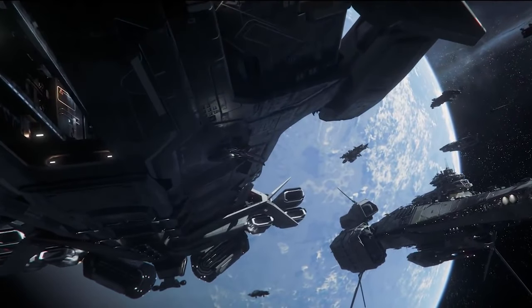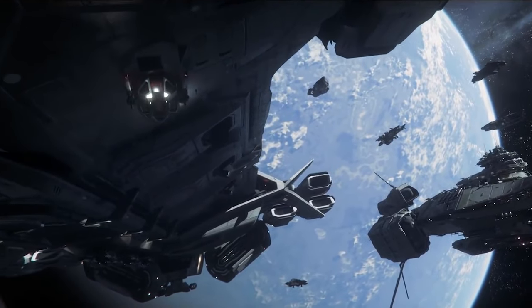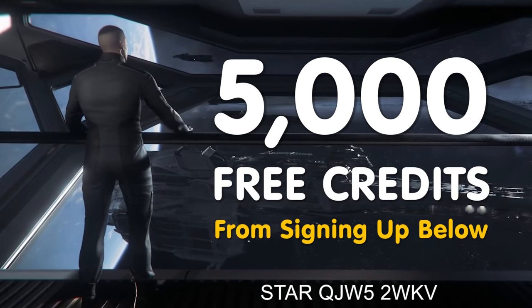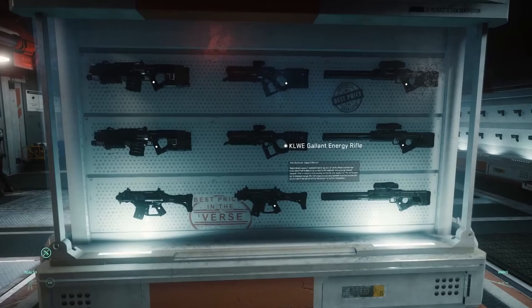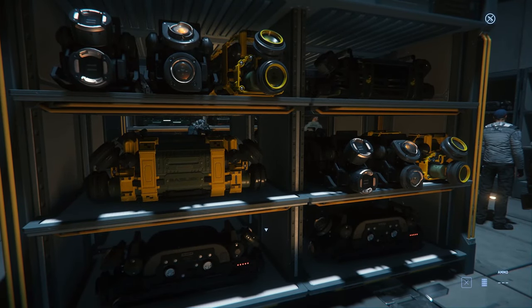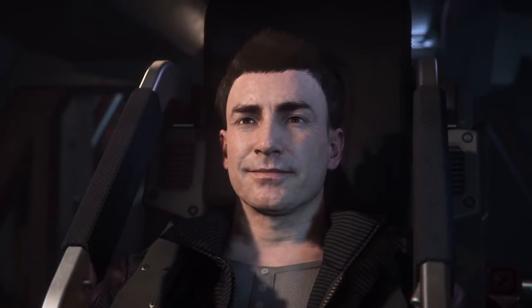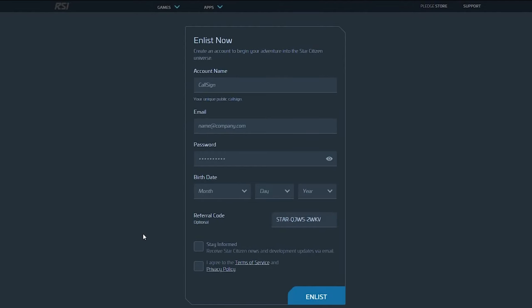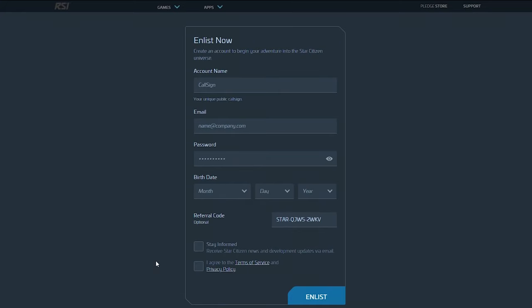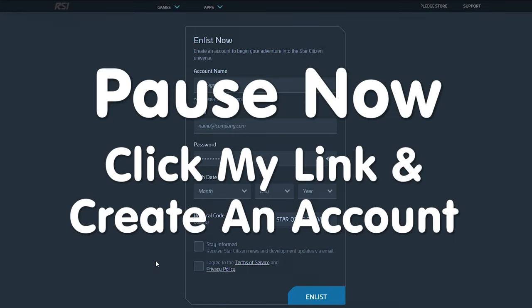First of all you need a Star Citizen account. You don't have to buy anything yet, but if you aren't already signed up, click the referral link below to create an account as you'll get 5,000 free in-game credits that you can use to buy cargo, put towards weapons, spacesuits, or better equipment for your ship. Just click the link in the description box below, fill in your info, make sure the referral box has my code in it or you won't get your free credits. When that's done, click the Enlist button. Create an account but hold off buying any game package just yet.